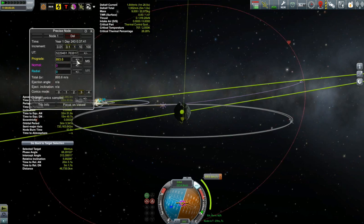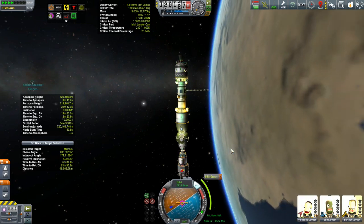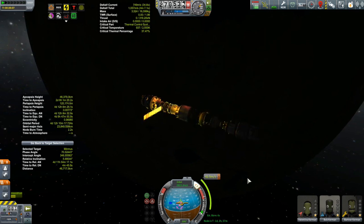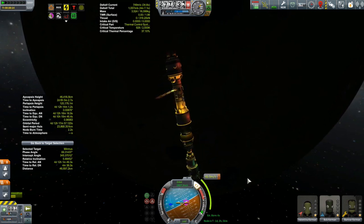Instead you set up a pure prograde burn to get your apoapsis out to around the distance of Minmus, then do a mid-course correction burn. My objective this time is actually to put myself into a polar orbit around Minmus, which will allow me to do EVAs over all of Minmus's biomes and pick a good landing spot. Let's just do the transfer burn, time warp out to it, say goodbye to the station, and we'll fine tune it once out there. That's going to be for a future episode — thank you for watching and I hope to see you next time.